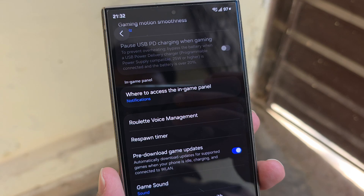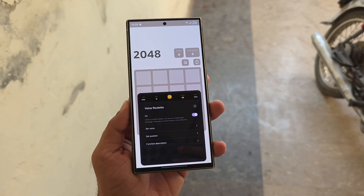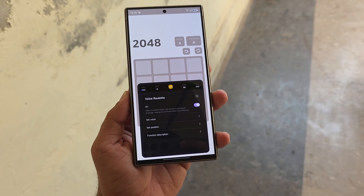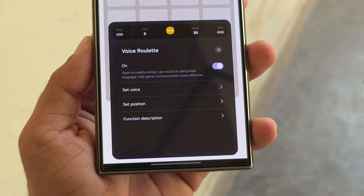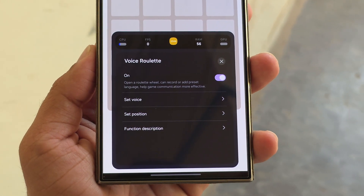Samsung has added a big new feature called Voice Roulette. It lets players quickly send saved voice messages to their teammates while gaming. There's also a voice market where you can download new voice packs. You can even change the style of the voice or move the voice wheel anywhere on your screen.